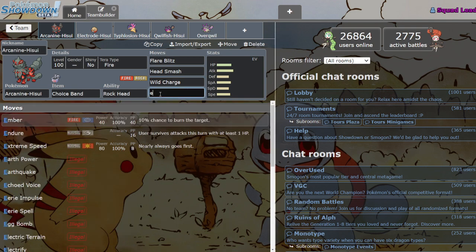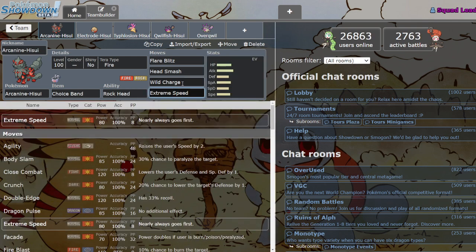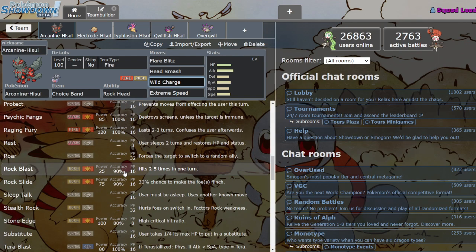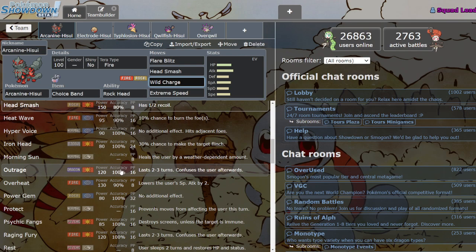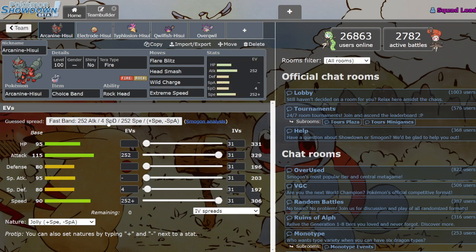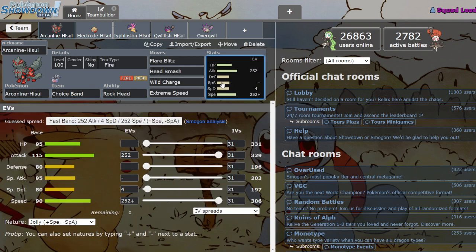Extreme Speed is probably something you almost always want, because it's a great priority move. You can run whatever coverage move you want in that last slot — Close Combat, Psychic Fangs, whatever you need. Band is pretty much always the way to go, because with E-Speed I don't think the extra speed from Scarf is super necessary. The best way to use this Mon is to just click buttons and do an obscene amount of damage with your STABs.